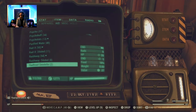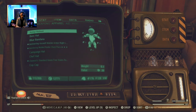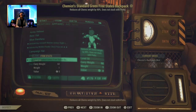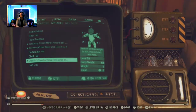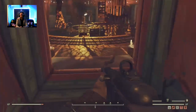I've actually done it — it's on my backpack right now. If we go to apparel, there's my backpack. If we inspect it, it says the mod reduces all chems weight by 90% and does not stack. So that's on and fitted. Now comes the problem — my weight is 212.